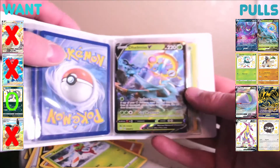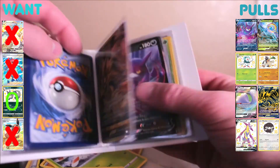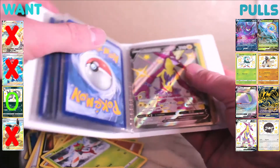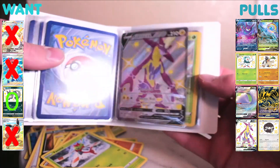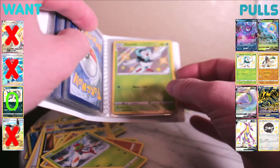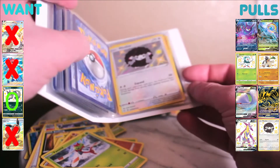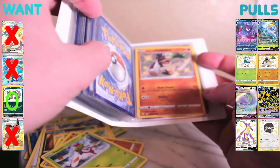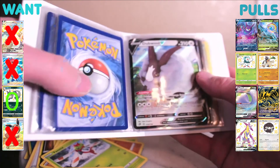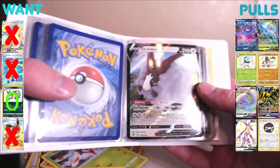Here are the pulls: started off with Delmas V, then Eternatus V, then Crobat V, then Ditto V, then Toxtricity V shiny, Dartrix shiny, Wooloo shiny, and Galarian Far-fetched shiny. And if you didn't know — Dubwool is the best lifesaver in the f**king game.